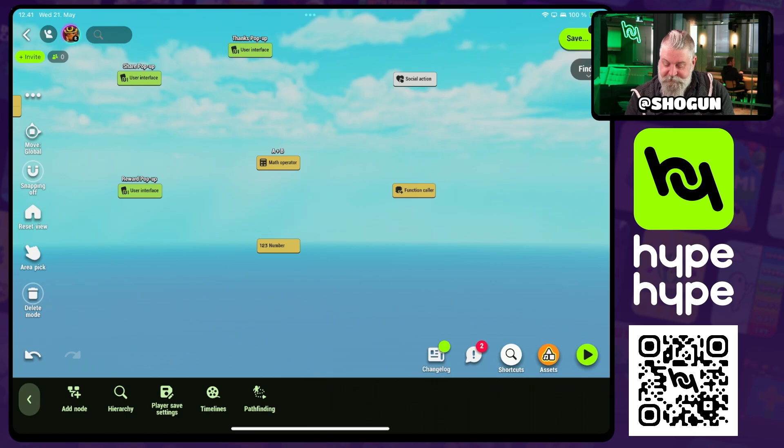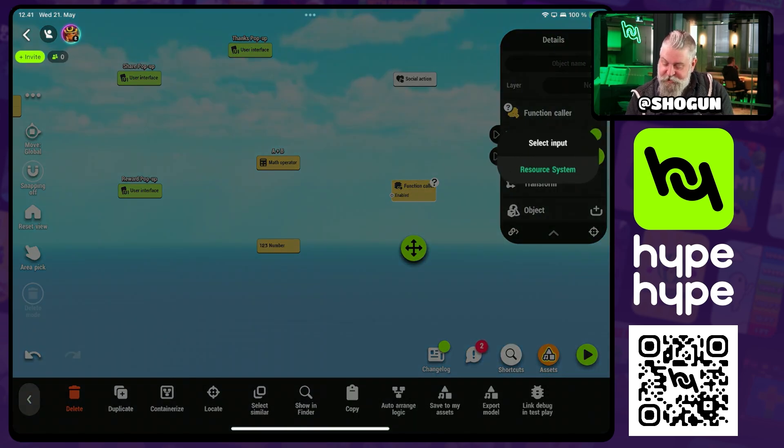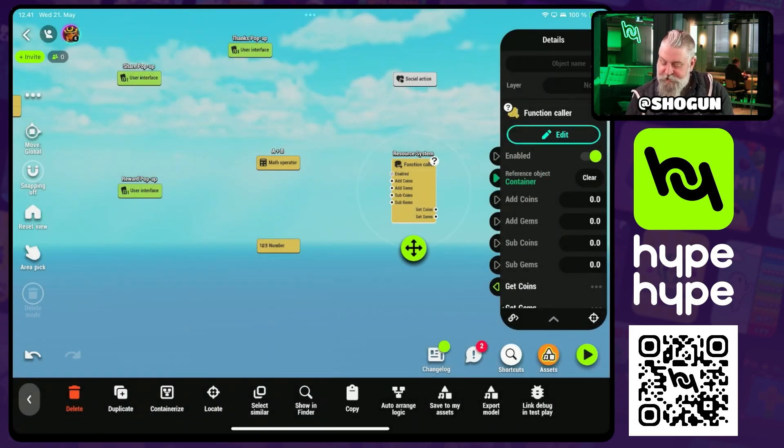The first thing I'll do is set up the function caller. We'll go into the function caller and set that reference object. In our case, the resource system is the only function source we have in this game, so we just pick that. Now in the function caller node we have inputs for adding and subtracting coins and gems, and outputs for getting the player's coin and gem values.